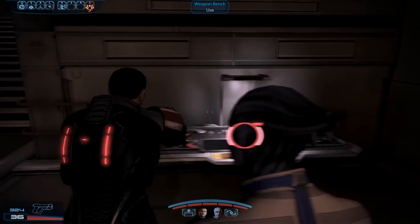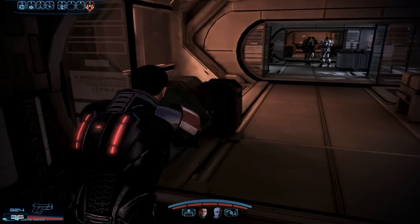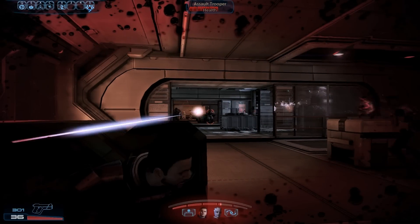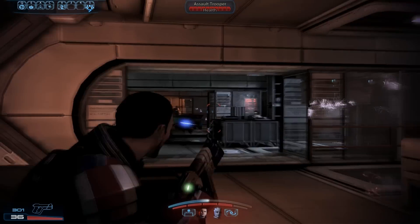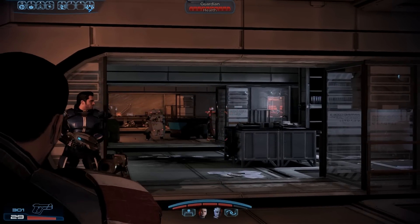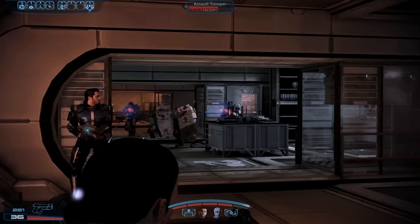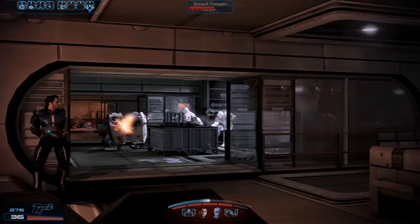I'm going to use the chance not to consume ammo and the ultralight materials to demonstrate it for as long as possible and also have max power and cooldown reduction. Let's get going. As far as this weapon goes, it's just kind of an all-purpose weapon — kind of like the Avenger or the Phalanx, but the Avenger and the Phalanx are far more effective at baseline. Once this weapon is fully modded and upgraded with an ammo power, I'm sure it does plenty of damage, but right now I may as well be shooting spitballs at these guys.